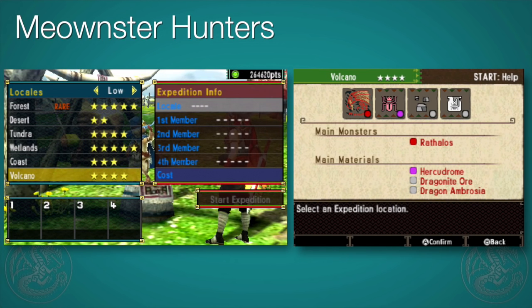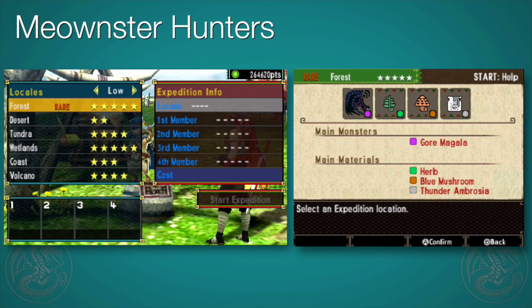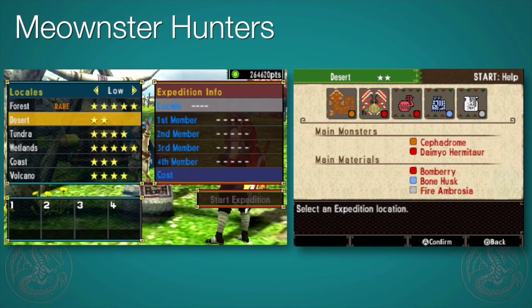By default, you'll have the low rank first four unlocked. To get the Coast, get to Village 4 or HR3, and unlock the Volcano by getting to Village 5 or HR4. Now if you notice, each one of these has a list of different items and monsters you can get. Take notice of that little colored dot on the bottom right of the icon — if you send off a cat with the corresponding icon color, it'll bring back double the items.